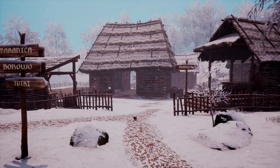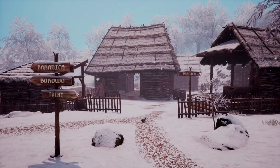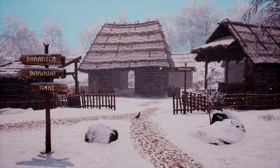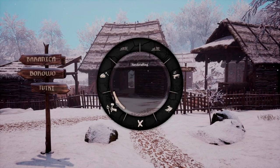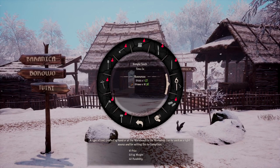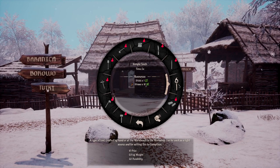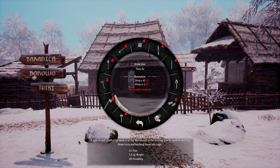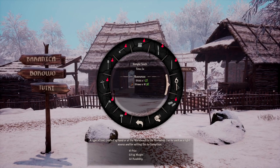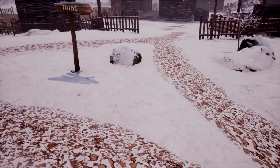Perhaps the easiest way to survive in the winter is to make a torch. To make a torch, we'll go to our hand crafting menu. Here is our torch right here — a very simple torch. There is an improved torch that you can make as well, which does last a little bit longer, but if you don't have that unlocked yet, your simple torch will do. To make it, you just need one single stick and ten straw. So we'll just quick craft that and have a torch ready.